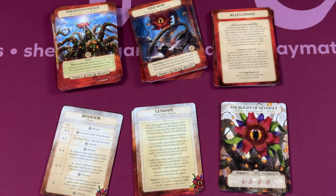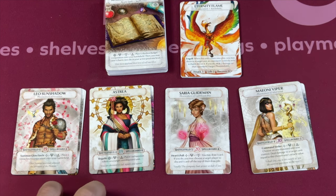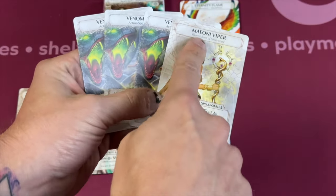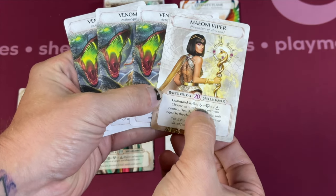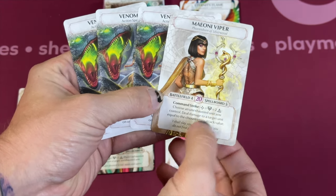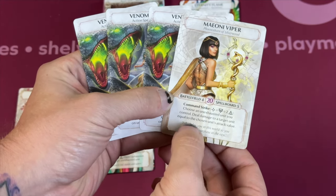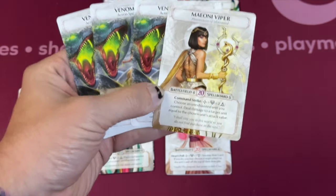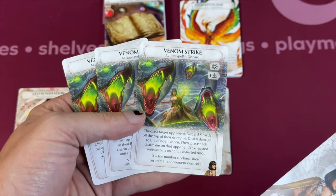Let's look at the actual Phoenixborn. You have four different Phoenixborn that come in the game — different versions of Phoenixborn already out for Ashes Rise of the Phoenixborn, but with new cards that go along with them. I love Maelani's ability, Command Strike. It's a minor action — you exhaust it and spend two basic dice. Choose an un-exhausted unit you control and deal damage to a target equal to that unit's attack value. If you have a really strong attacker, you can spend a couple of basic dice to do some extra damage, which would be huge in solo.